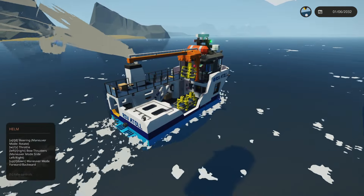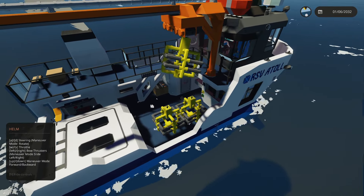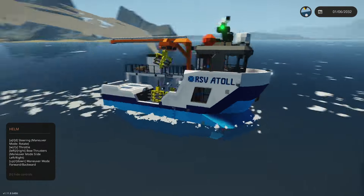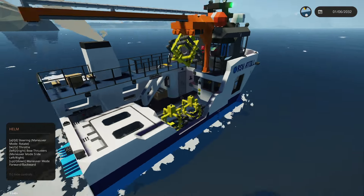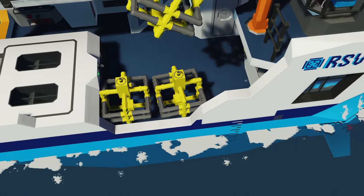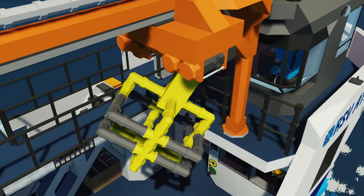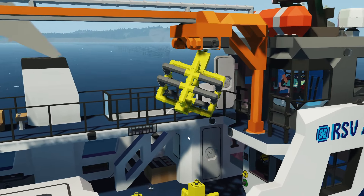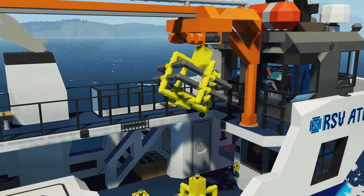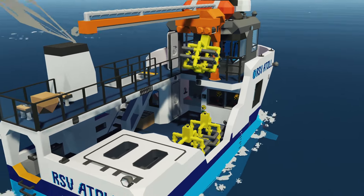I'm also super happy because my atoll platform can actually hold the crab pots. Previously I didn't know the size they were going to be and was worried I'd need to make a larger platform. I've mocked up approximately how large I think these crab pots are going to be — maybe a little larger, especially if we have to add top connectors. But from the screenshots, the thing itself appears to be about four to five blocks tall and about five blocks in either direction, so five by five by five would be my guess.